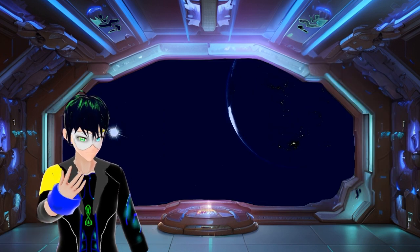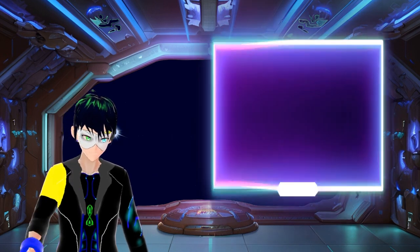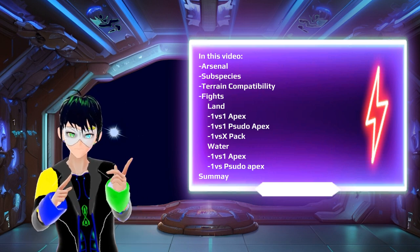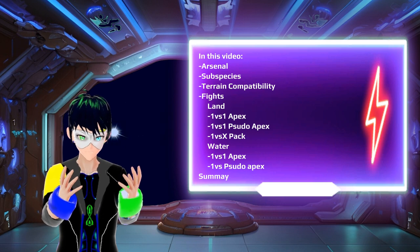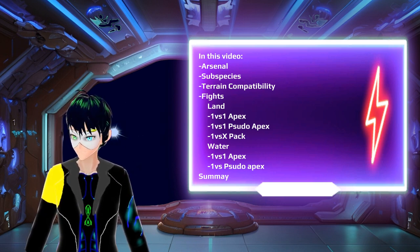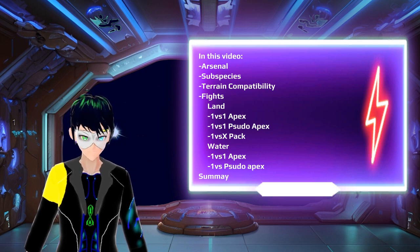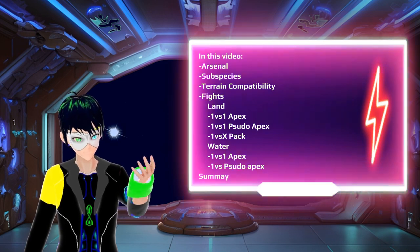I will update the combat guide once the update is released. But in this video, we will first be going over the current arsenal of the Megalania, what type of subspecies you should choose, the terrain compatibility, and what type of fights you can find yourself in. Due to Megalania being capable of being on land and water, we will be going over the fights in both those areas. And at the end I'll summarize.